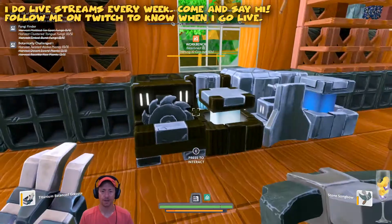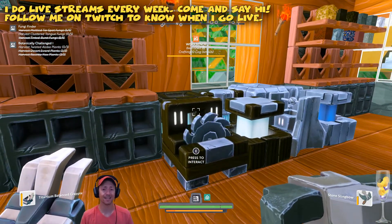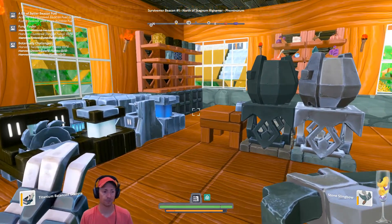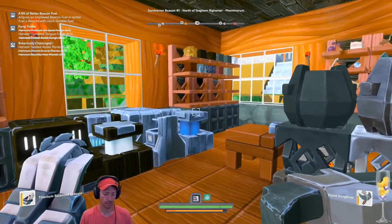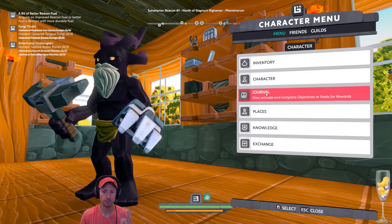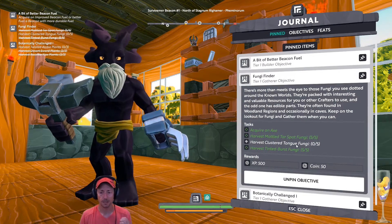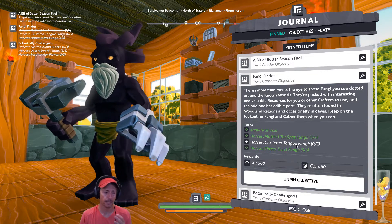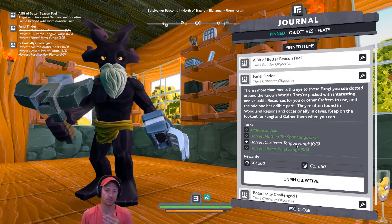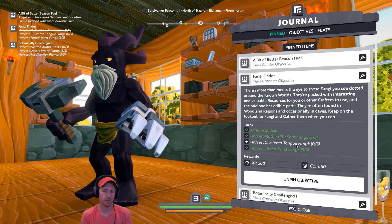Basically what I found — and also in previous episodes — we are going to continue doing the objectives. But what I found is that these are not very easy to do when you start. Even those Tier 1 objectives that I wanted to use as guiding for all of the episodes. For example, Fungi Finder — Clusterly Tone Fungi — this type of fungi is actually found on planets level 5 and above, and it's kind of difficult.